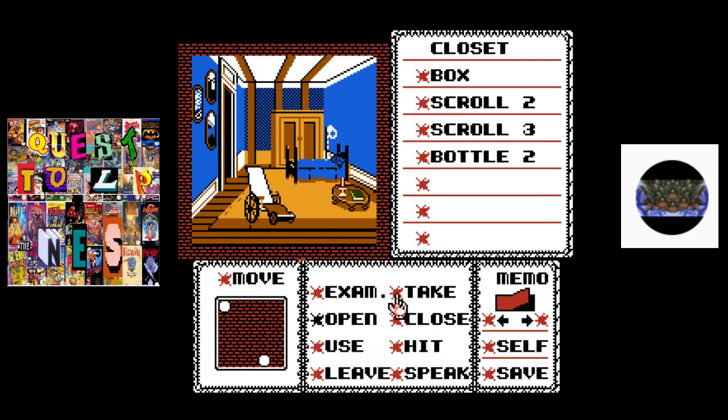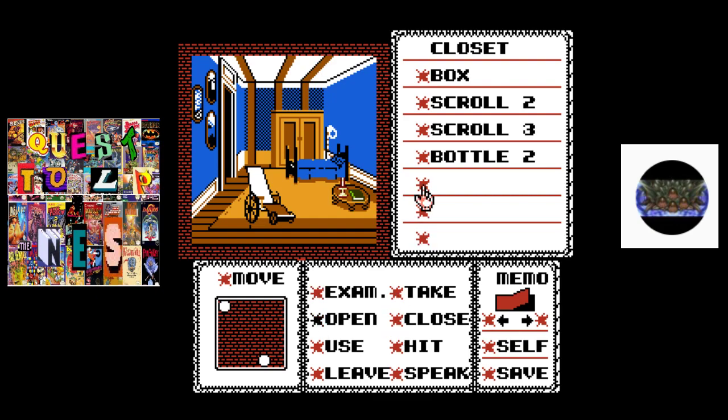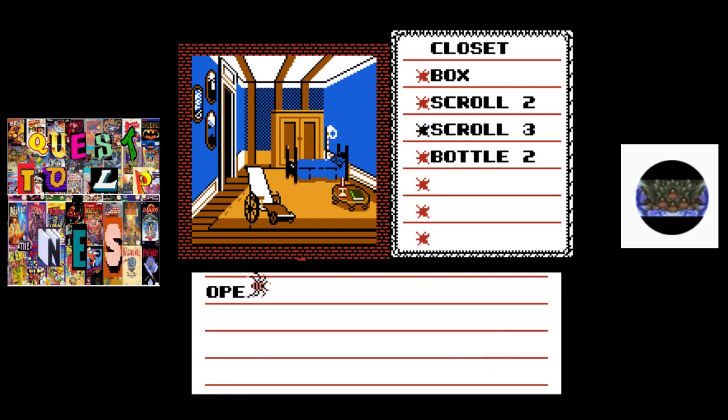Oh, it won't open. Let's see what else is here. Okay, rolled up and sealed with wax, and a dark liquid in that one. Go ahead and open this bottle, we'll open the scroll.